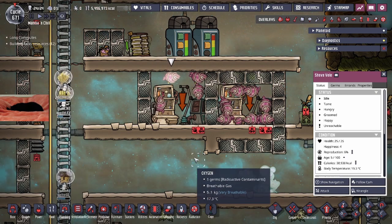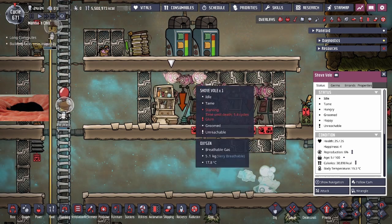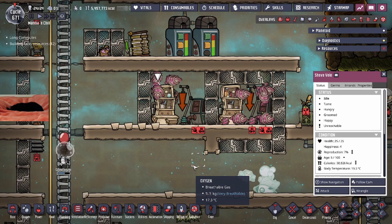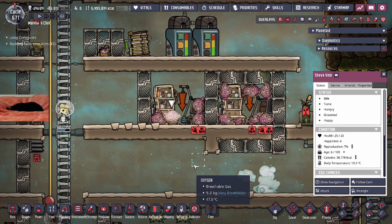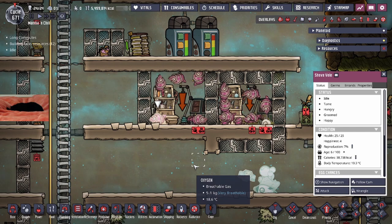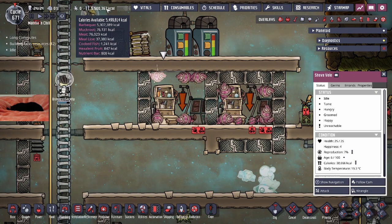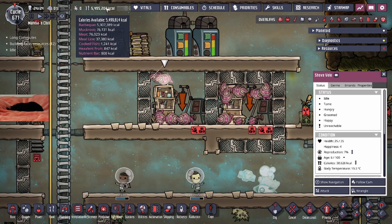So two shovels per duplicate will keep every duplicate happy. The caveat is that because they provide so much food, you need actual food preservation with zero rot. That way, if you have a lot of shovels dying at the same time, you don't end up with a bunch of rotted meat later on — it lets you stack up calories. As you can see, we're at 5.3 million kcals of barbecue, all from these little shovels. That's why the shovel is the best food source in the game in my opinion.